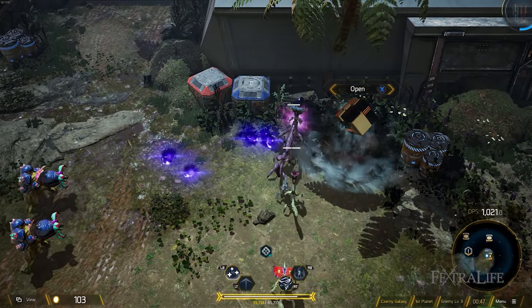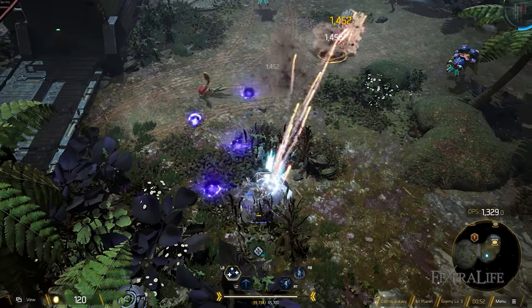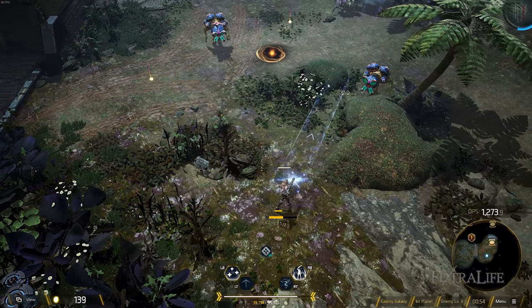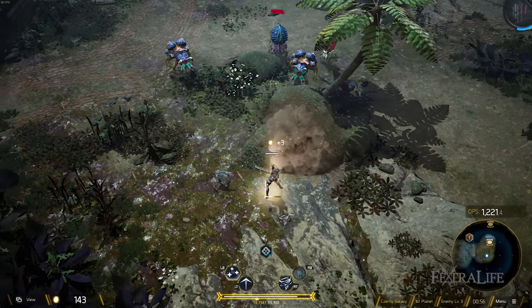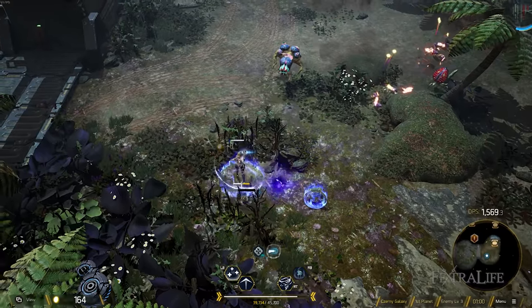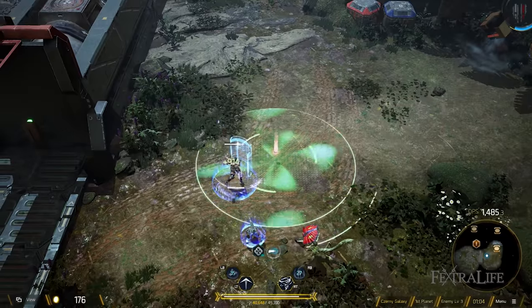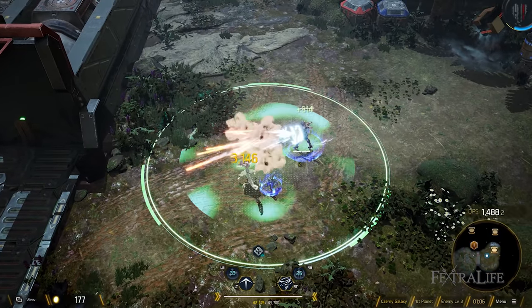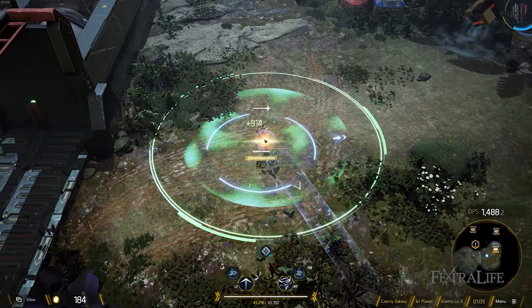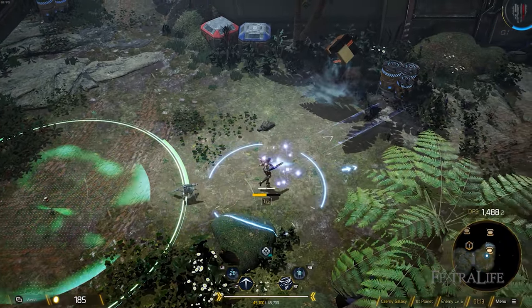Sandstorm petrifies enemies it goes through, freezing them in place — it doesn't do much damage but helps with crowd control. Shuri is not a very high damage class but she's excellent at support through CC, healing, and buffing party attack speed. She's best in co-op play, though she's extremely resilient in single player even if her damage is quite low.